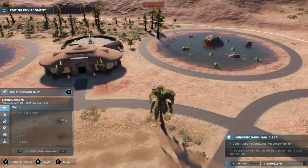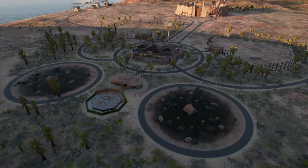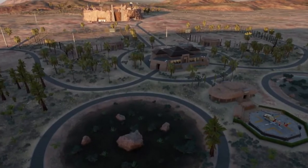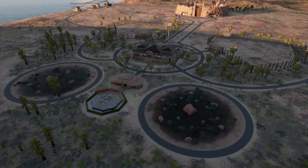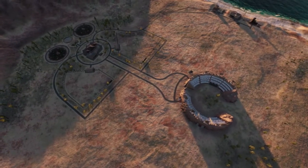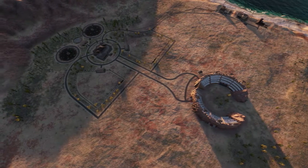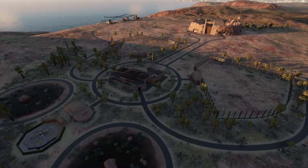The reason I delete everything is: one, you get to build your park however you want, creating good replay value since it'll be different each time; and two, it gives you the ability to construct your own space. When you're using the same space the developers left for you it might not work for you, so it's better to strip it all out and build the paths, buildings, and exhibits however you want. I went away and did all of that, which took quite some time.